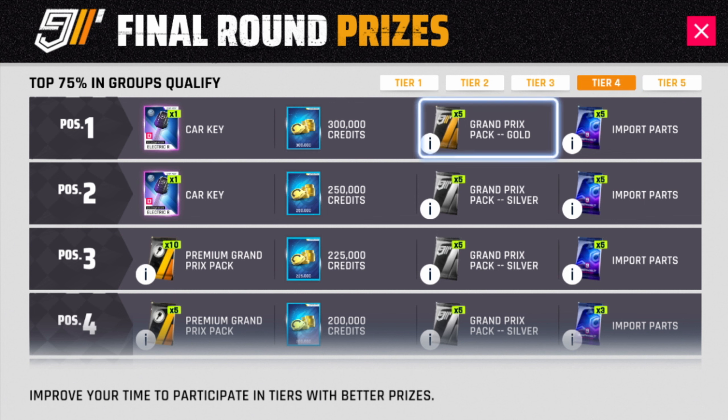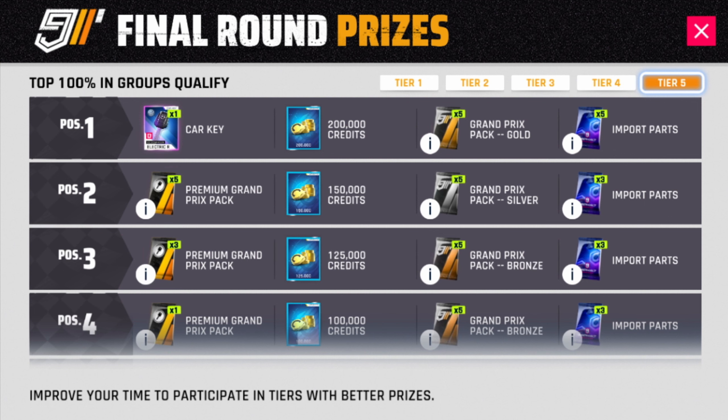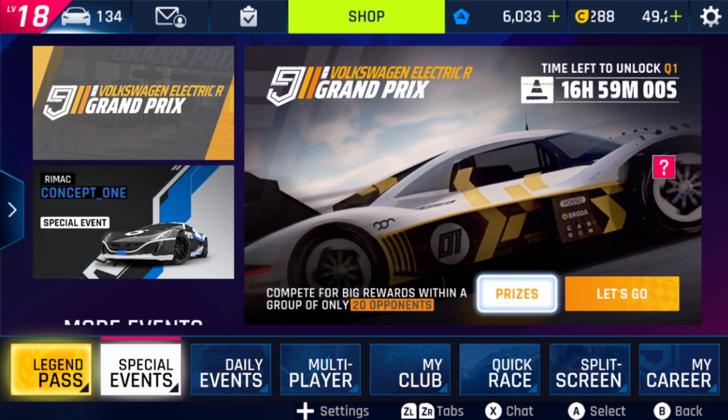Tier 4 comes with 2 car keys and that's already it. Inside tier 5 there is only 1 car key for the winner of the group, and the top 2 will get 5 of the premium grand prix packs. These can also contain a car key if you are very, very lucky, so I would not bet on it.